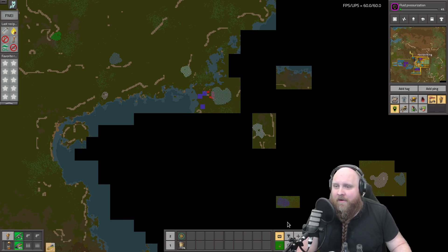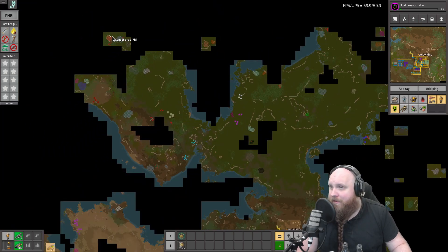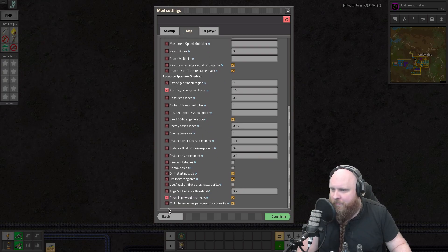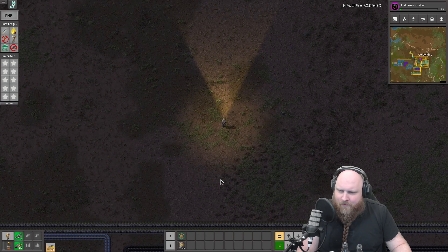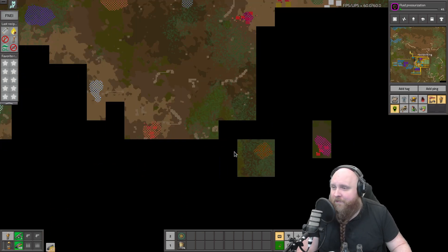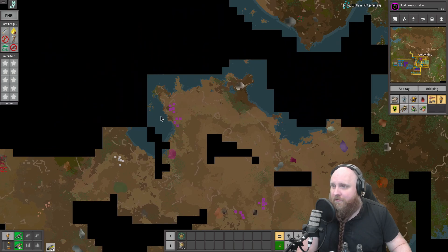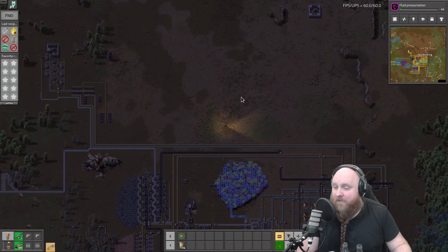Niobium we're also going to need at some point, and there's also some tin down here. I'm thinking of maybe making something like an outpost over here. If you're wondering why these ore fields are revealed on our map - that is a mod setting in RSO. If you go into mod settings and go to RSO resource spawn overall, you can set it to reveal spawned ores. It speeds up exploration quite a bit; I would rather just have these shown to me because we're going to find them either way.